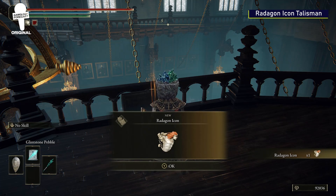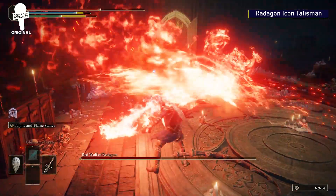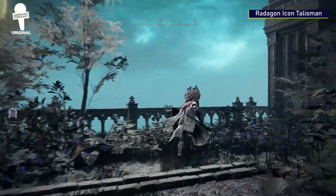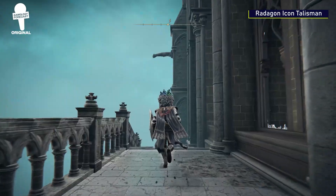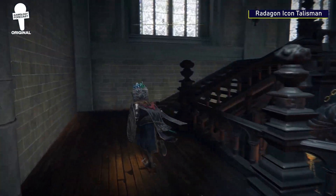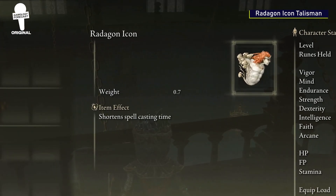Radagon Icon Talisman. After you defeat the Red Wolf of Radagon, you'll get the Debate Parlor Grace. From here, head into the courtyard and take an immediate right. Jump over the railing and climb the ladder to the top. This will lead you to the upper level of the boss arena that you just fought in, and a chest will contain the Radagon Icon, which shortens your spell casting time.